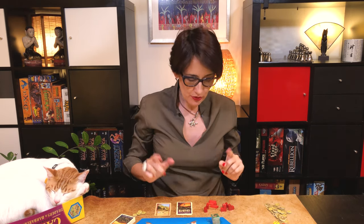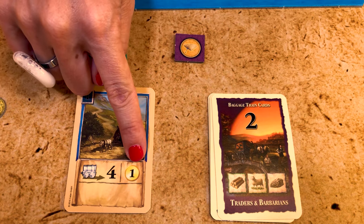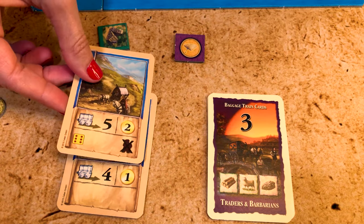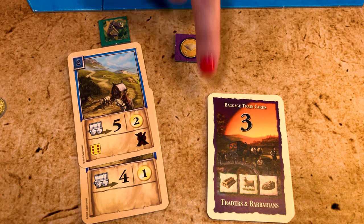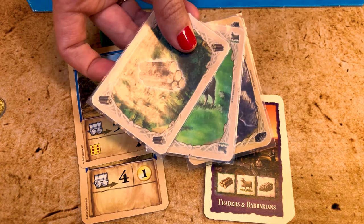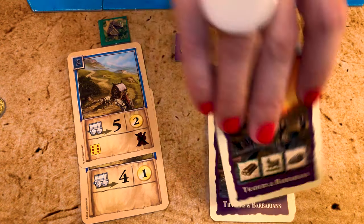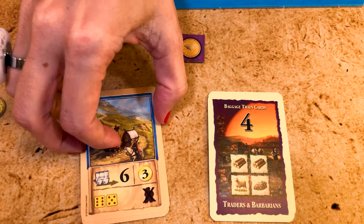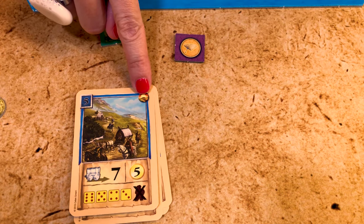Now let's look at how you upgrade your baggage train cards. Each card shows the wagon movement points per turn, the gold you receive when delivering a resource, and if available, the roll required to drive off barbarians. During the trading and building phase of your turn, you can upgrade your baggage train cards by paying the resources shown on the top card of your stack. Turn that top card and place it on your active card deck — it's now your new active baggage train card. When you upgrade the last card of the stack you get one victory point.